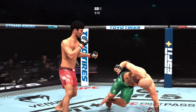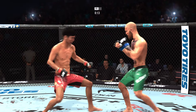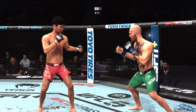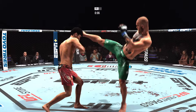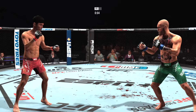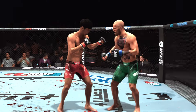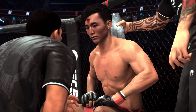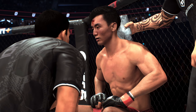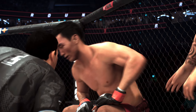Just out of range with that punch attempt. 15 seconds to go. Round two is next. Heading back to the corner now. Choi's bleeding from the forehead a little bit, so we'll keep an eye on that as the fight continues. Hopefully the cut man can do his work and get it under control so it doesn't bleed down into the fighter's eyes.